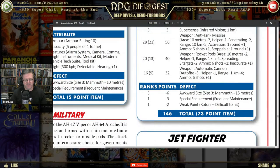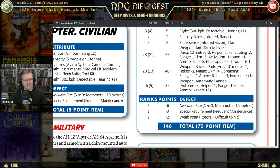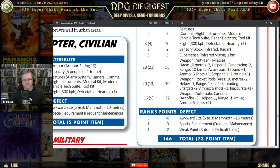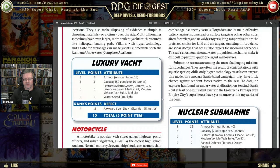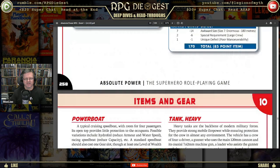A military helicopter is 73 points — so it's a 146-point item, but you don't have 146 points to create your character, so I guess you're not getting this helicopter. It only costs 73 though, since items are half. Commercial airliner and construction vehicle are 7 points each. Civilian helicopter is 5 points. Jet fighters are 90-point items. Luxury yacht and nuclear sub at 170 or 85 points. Powerboats and heavy tanks are in here too.